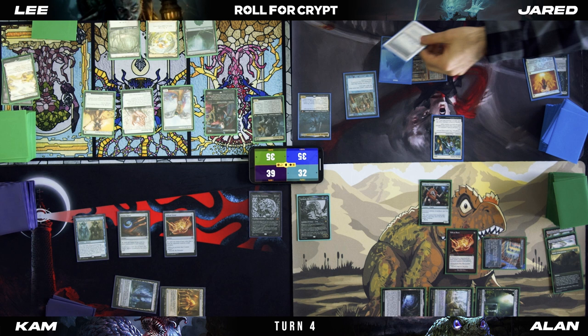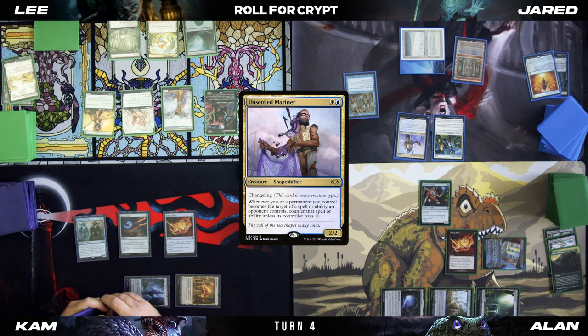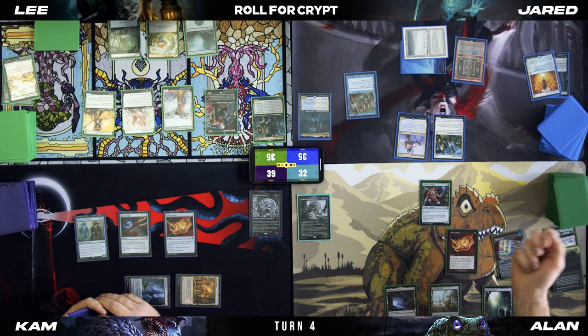I'll roll for the Crypt that I can't use. I'll pay two. Cast an Unsettled Mariner. Pass. Untap — Crypt trigger. That does nothing. Can I catch a goddamn die, man? That was five — now it's two. We're cool.